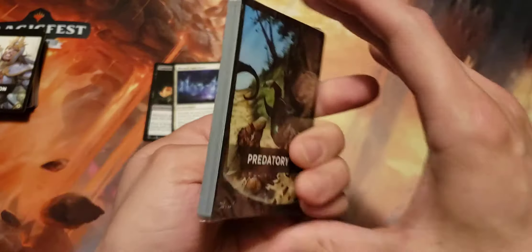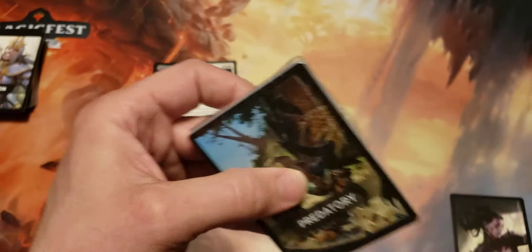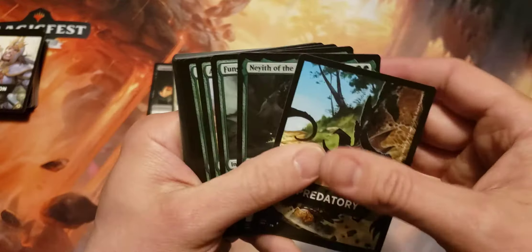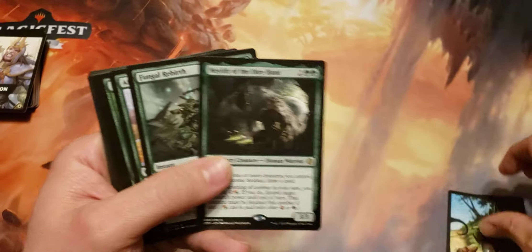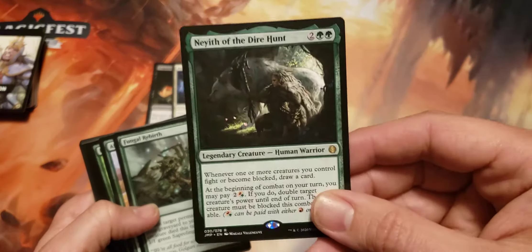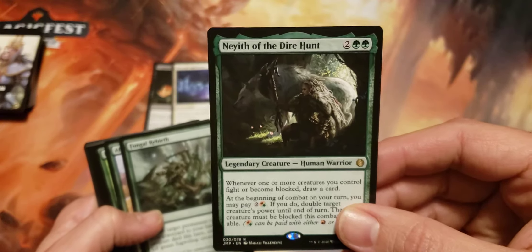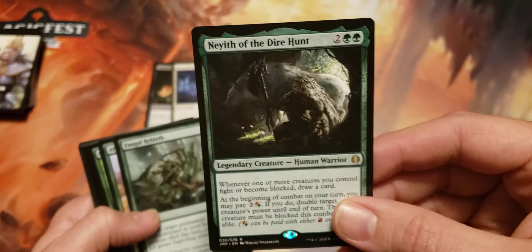Last pack of Jumpstart. Let's see one of those big hits. Exquisite Blood was really good — definitely liked that one a lot. Let's see if we can get a really spicy hit. Predatory pack. Let's see if we can get another Naeth out of here. I do have a Naeth deck that I built a long time ago when this first came out — that's a lot of fun to play. And there is a Naeth right there! Maybe I'll do a deck tech video on my Fight Club Naeth deck pretty soon.